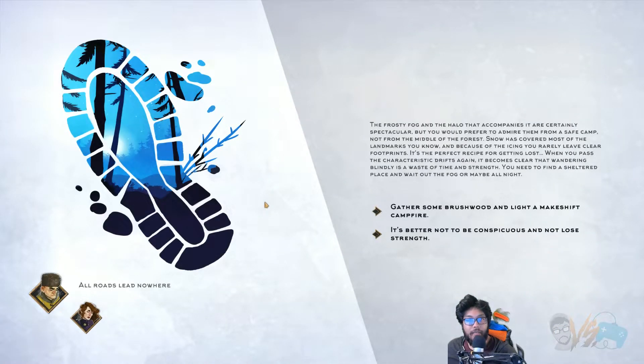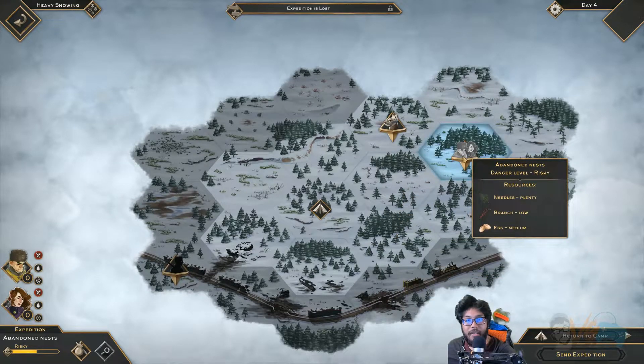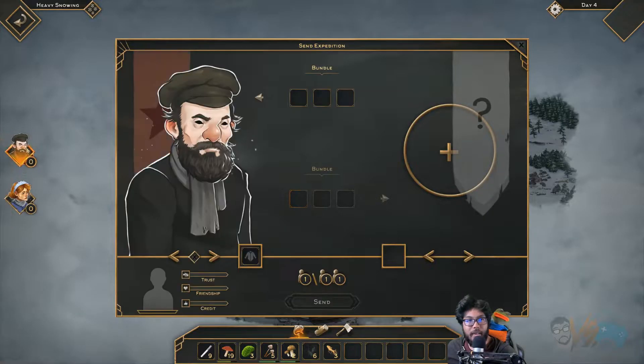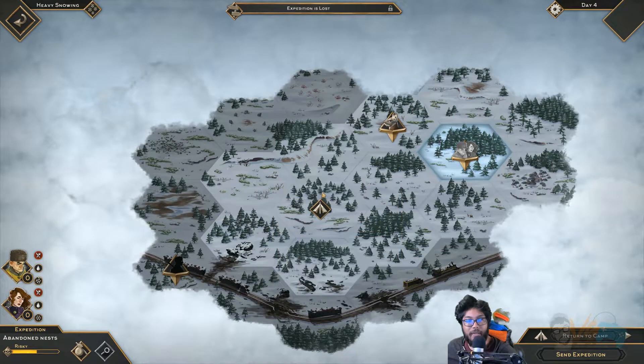We found something. Uh-oh — all roads lead to nowhere. The frosty fog — perfect recipe for getting lost. You need to find a sheltered place to wait out the fog or maybe the night. Gather some brushwood and light a makeshift campfire. You find a place sheltered from wind and snow. After removing the frost you can sit there. Unfortunately the fog didn't let go until evening — you wander again in the morning. What the hell? The expedition is lost! Do we have to find them? Next day we have to get them — they're going to starve to death.